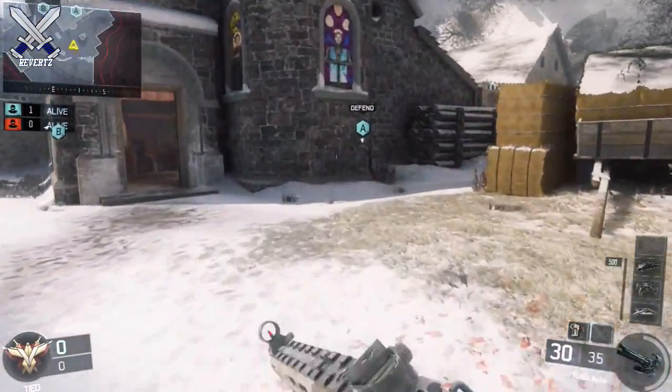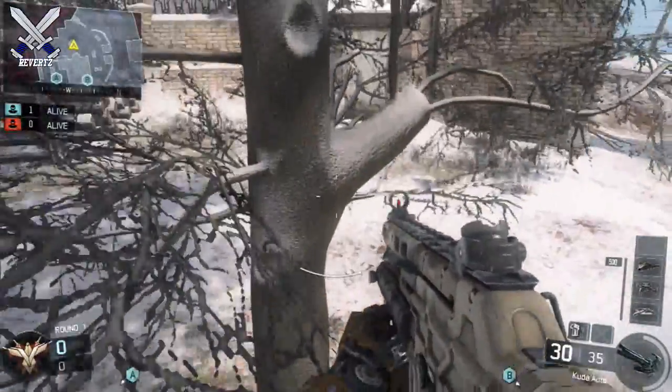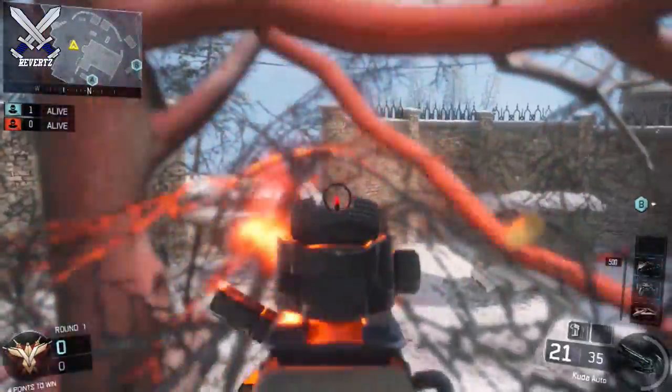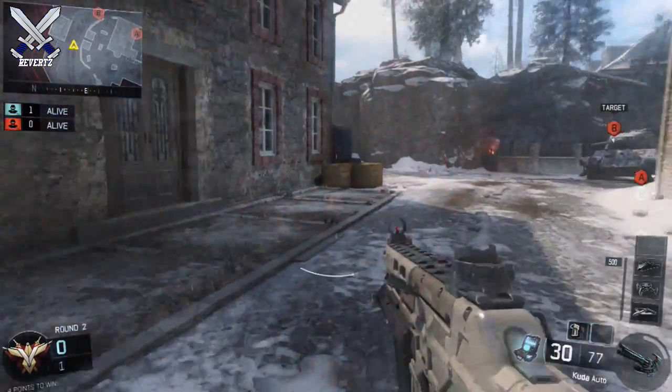To start things off from this brick wall spawn, you're gonna want to take a right and hop up on these hay bales. You have a very good view of the player running out of the spawn, and this tree also gives you really good cover and no one is gonna see you there. That's a really good spot if you're gonna be spawn trapping on this side of the map.